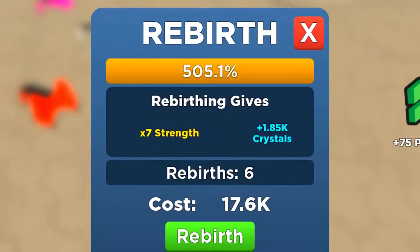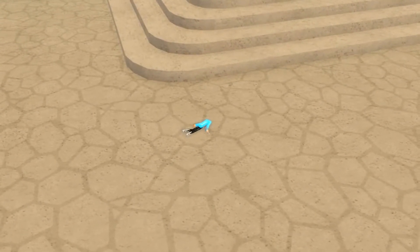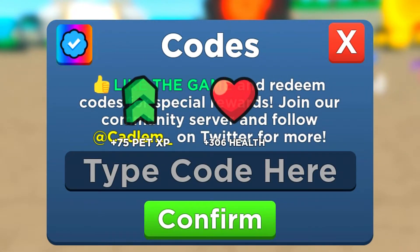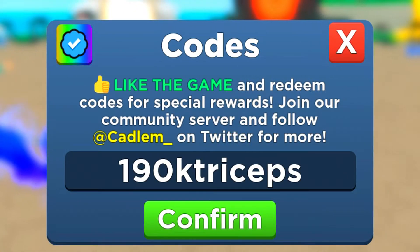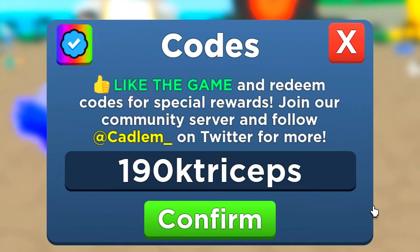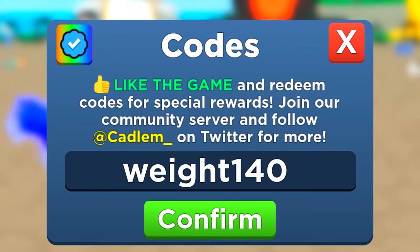Redeem that code — just going to quickly rebirth. There we go, I should have like 50,000 rebirths or something, I'm not kidding. We now got the next code: weight 210. Then we can move on to 190k triceps.